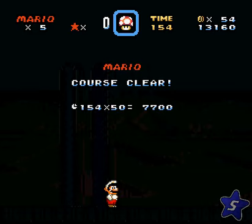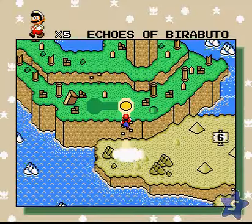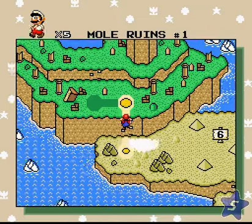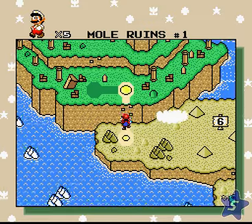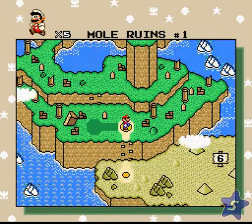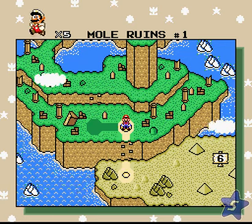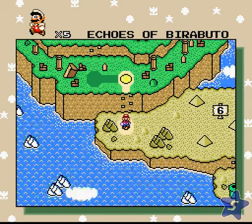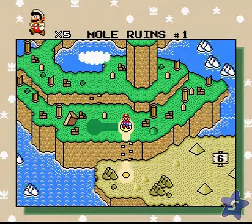Alright, so there you go — that's the first level. A nice tribute to Super Mario Land. Unfortunately it's just there for the sake of playing it; it doesn't really get you anywhere. You make a rock appear for some reason. I'm kind of amused by the fact that they use a regular-sized Mario for the overworld sprite.